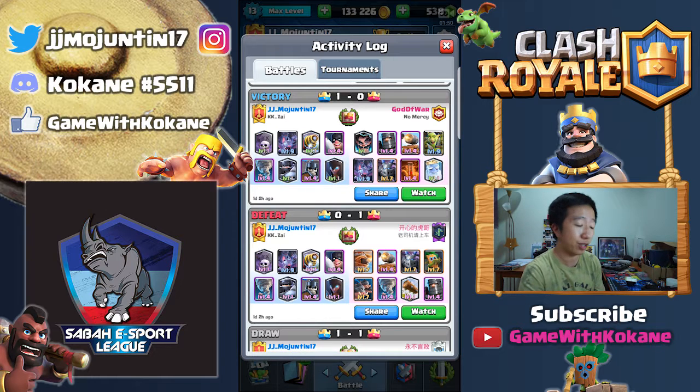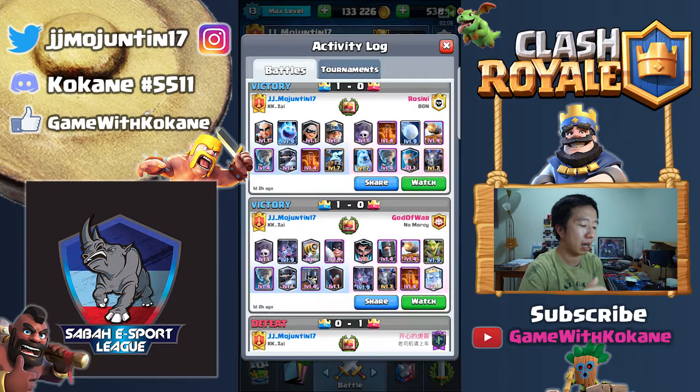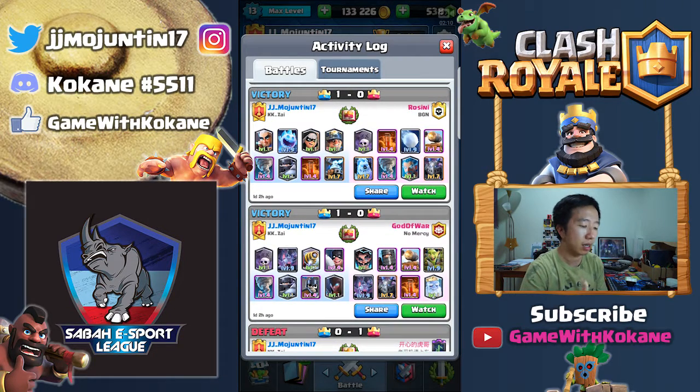Even though I had Executioner, Mega Knight, Tonino, and even Sparky if I clumped them all together, it wasn't enough. It was pretty hard to deal with the Flying Machine when you don't have Fireball — there's no Fireball in Modern Royale as you guys know. But let's check out this challenge, before I changed to the Miner Control deck.